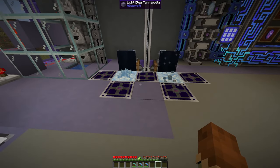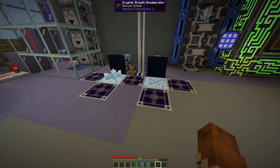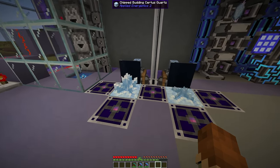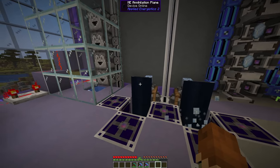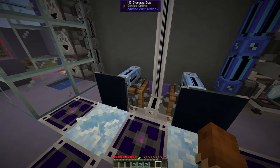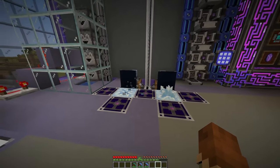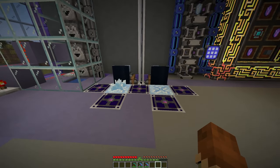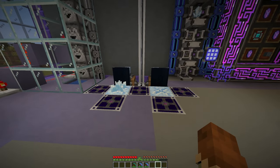Right here is just an example of a small automated system for automatically getting the Certus Quartz crystals. I just have an annihilation plane set up breaking these, and it's set so that it will only break fully grown Certus Quartz crystals. This is a lot more advanced than what we want for this tutorial, so we'll come back to that some other day.